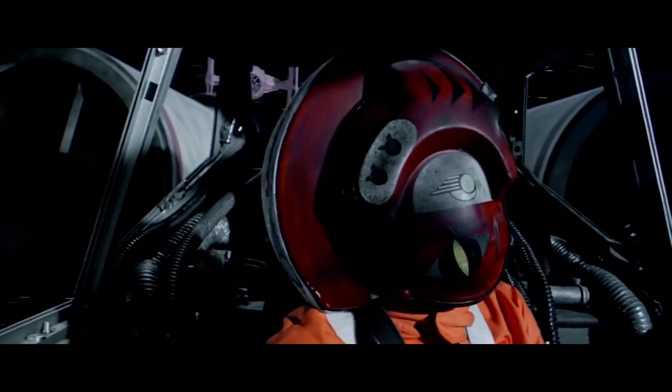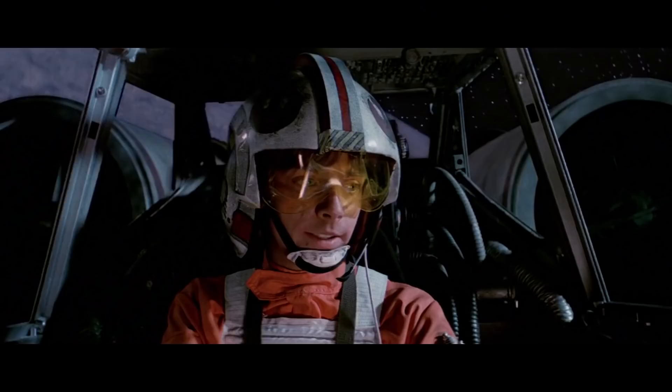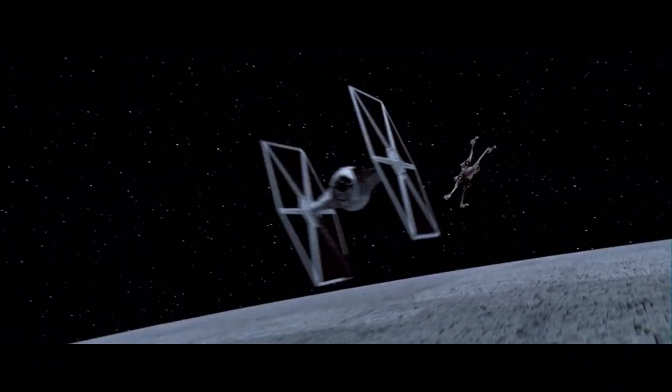The X-Wing was nowhere near as maneuverable as the TIE Fighter, which means in a close dogfight, the turning game becomes incredibly important. With its smaller turning arc, the TIE Fighter could literally fly circles around the X-Wing and keep it uncomfortable during a dogfight. Only in atmosphere will an X-Wing have an advantage, as far as flight characteristics go, over the TIE Fighter. So everywhere else, when engaging an X-Wing, keep it tight and keep it really close.